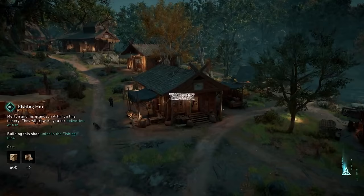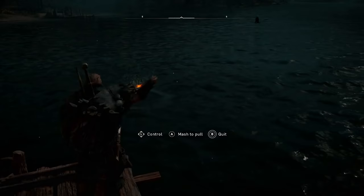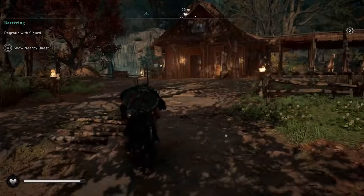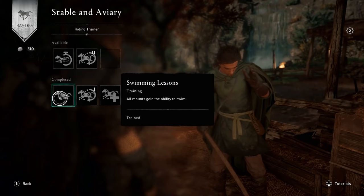After the Bureau, build your fishing hut. Fishing is a great way to earn some quicksilver, and you'll often need fish to complete those altar-related world events. And finally, build a stable early on to teach your mount new skills like swimming, and give them better stats like endurance and health.